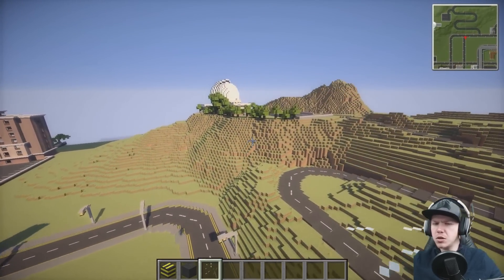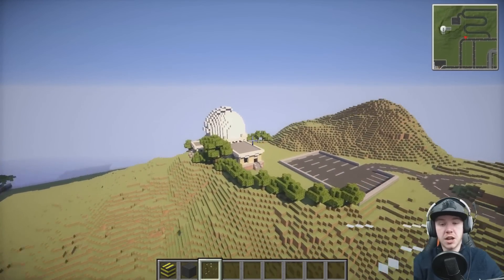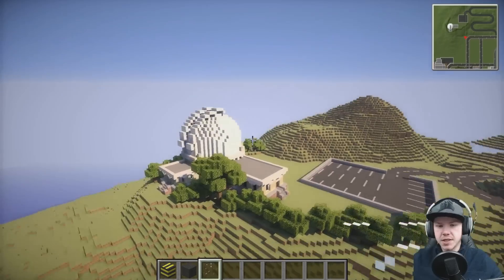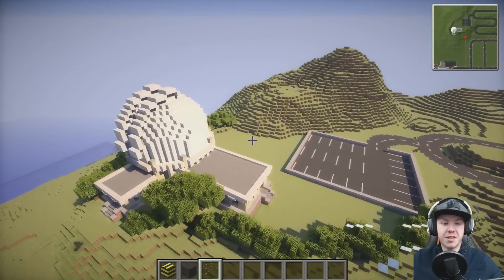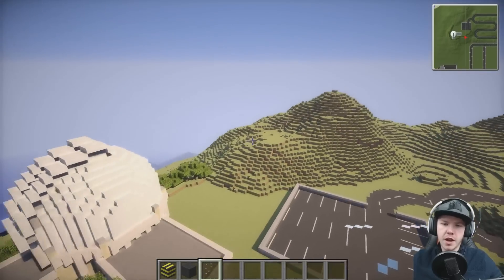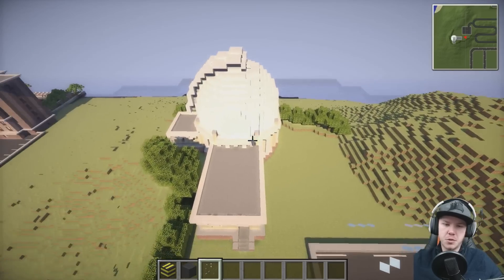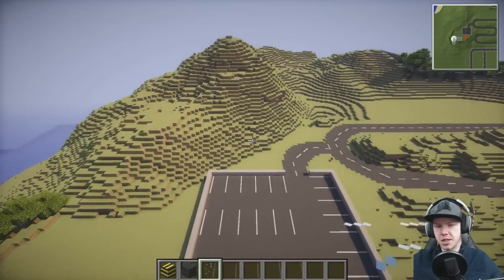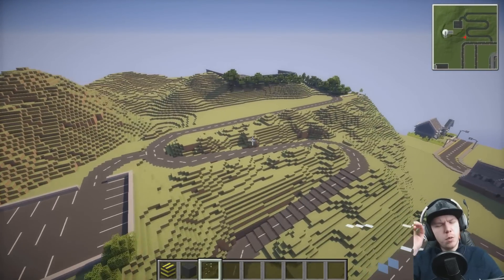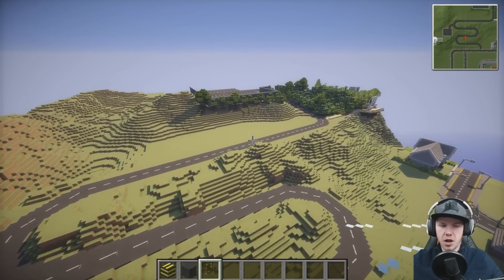We've got the observatory at the top here - not too much on this yet. But we figured out quite quickly that we want to turn this into the university. It would make a lot of sense to have the observatory by the university. What I might do is either flatten a little bit of this mountain to be able to extend out more buildings of the same style and make different wings of the university around here.